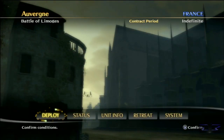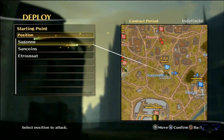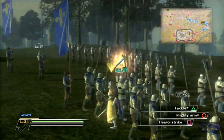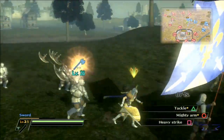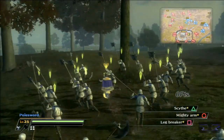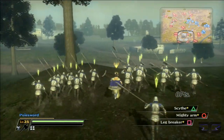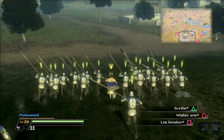Hey guys, welcome back to the walkthrough. I am still here in the Avrodine area during the Battle of Limogues. I can't read this — should I even stop trying? Anyway, I'm still on the French side doing this main story battle. I've got to retake the city in the center and take the last two objectives on the side. I'm going to tackle the objectives on the side first before tackling the castle.